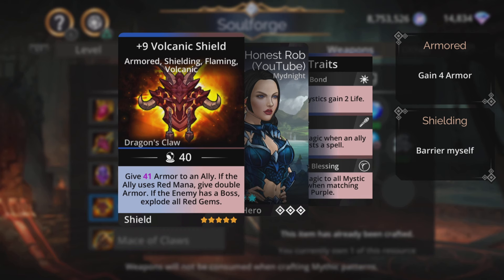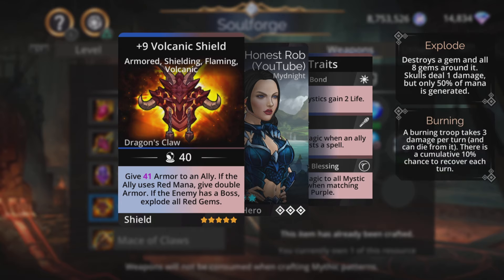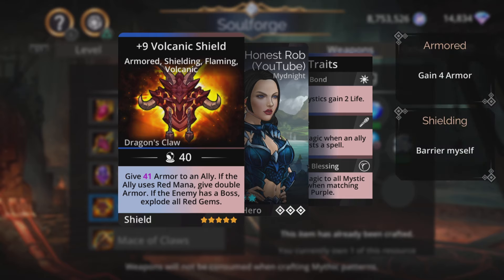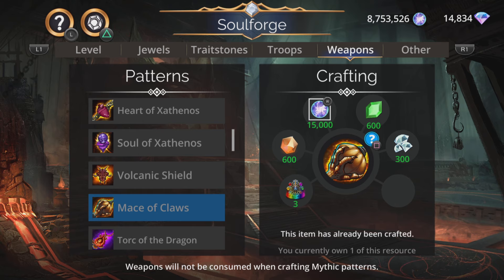Let's take a look at Volcanic Shield. Magic plus one armor to an ally, and if the ally uses red, double armor. If the enemy has a boss, explode all red gems. It has shielding, which means you're going to get a barrier when you cast this, which is pretty good. The only thing that goes against that is if the enemy has a boss, explode all red gems - and that boss is quite often going to be Zulgoth, and the spell is to give armor to an ally, and Zulgoth doesn't care how much armor you've got - he's just going to kill you anyway. So a bit of a funny one, but probably works well in some teams against certain enemy types.